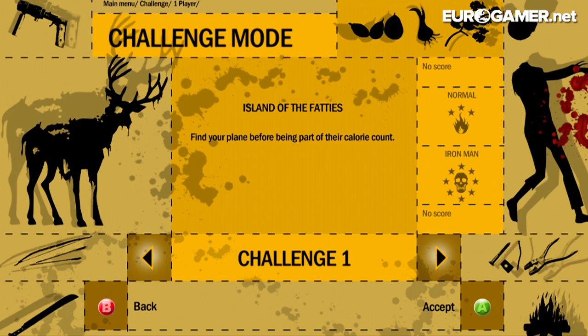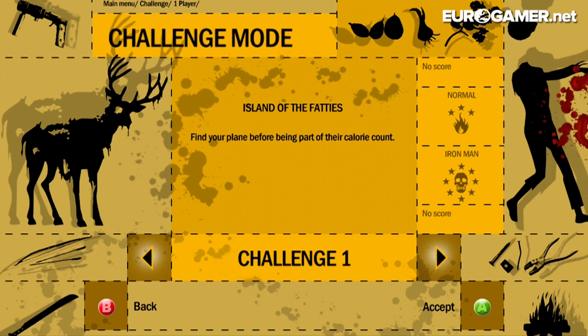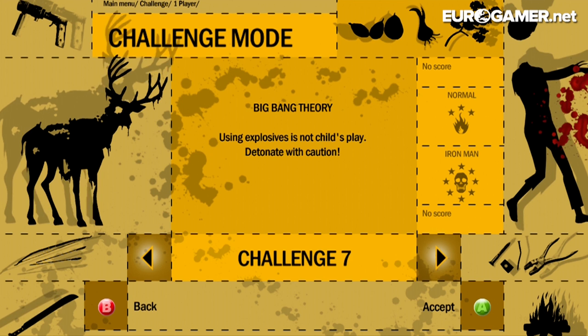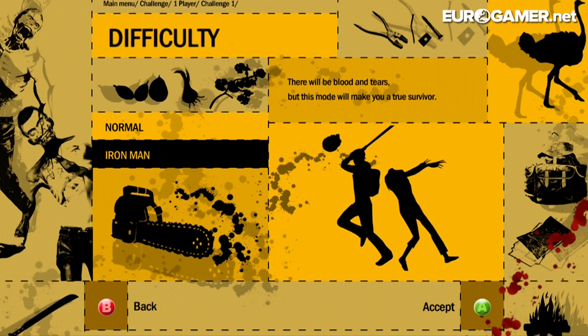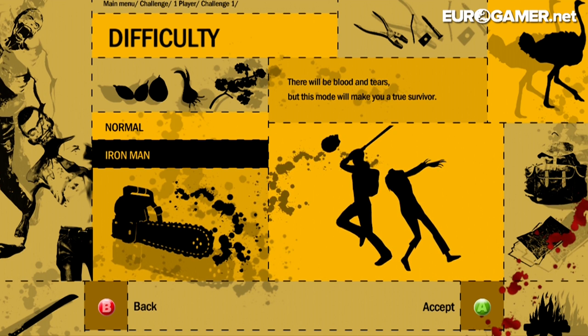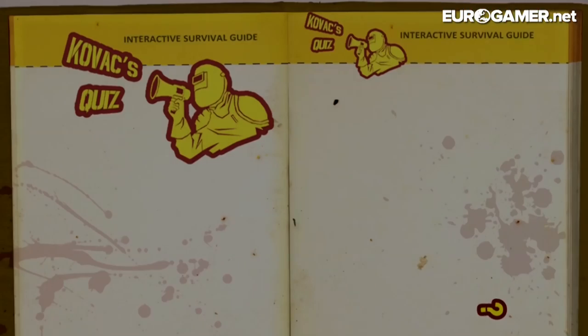So we've got Island of the Fatties. There are lots of different zombie types basically. Fatties are basically boomer rip-offs — you know, boomers from Left 4 Dead. There are eight challenges in total. I'm going to be going for challenge one: find your plane before being part of the calorie count. I'm going to do it on normal. Like I said, I tried it once before and I died instantly.